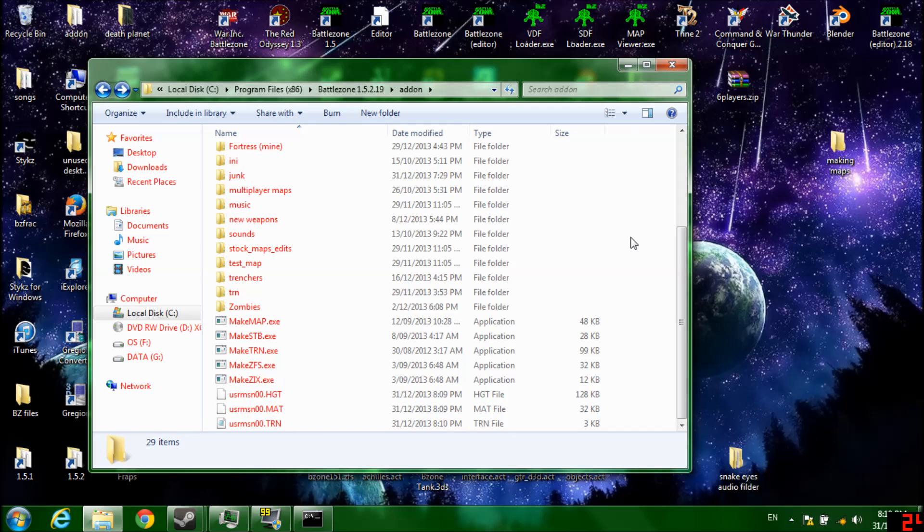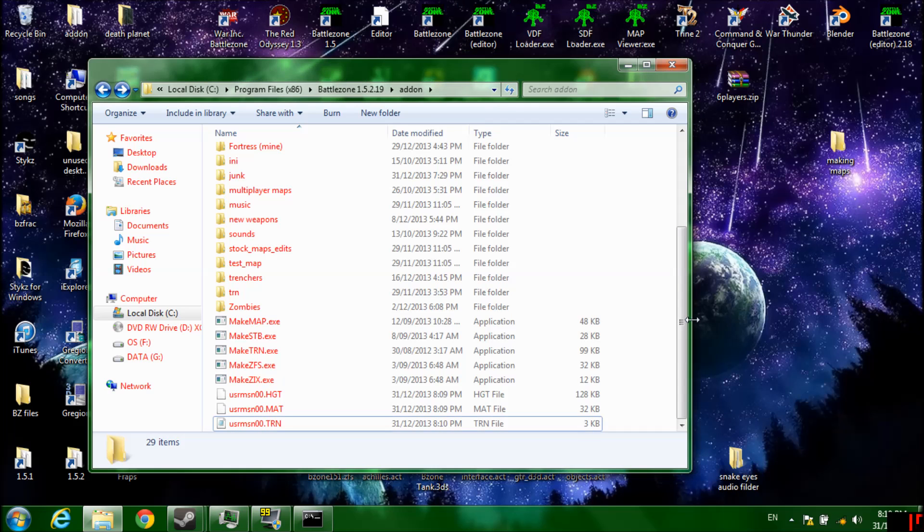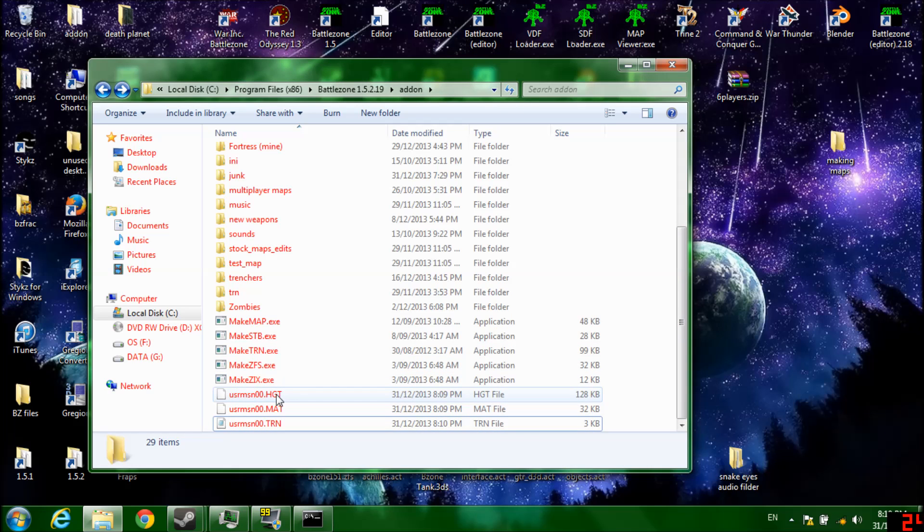Now you have your Moon as your planet. If you look, there's height — some mathematical thing I forgot — or terrain, as we just went through.